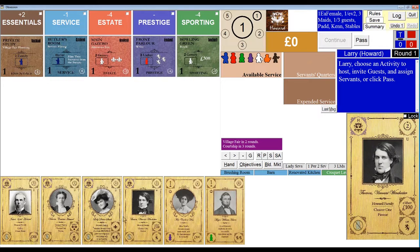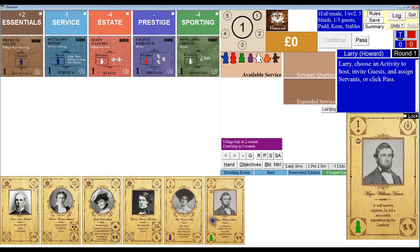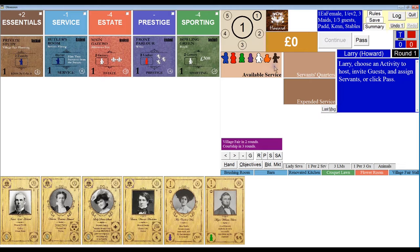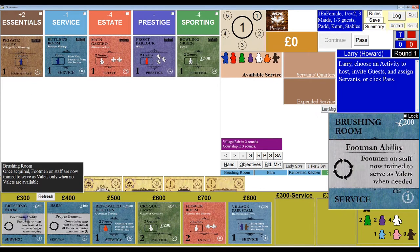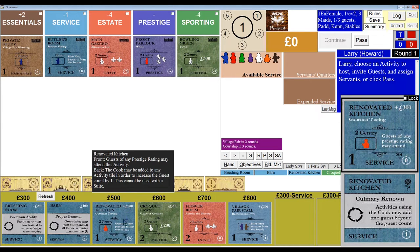This is my starting hand — my Howard family and my two starting guests — and fortunately I started with one of each gender, which is nice. Because I chose the useful man as my bonus servant, I'll probably go to the private study to get that bonus 200 pounds for each village fair. The brushing room is only going to cost me 100 pounds, but the tile I'm really looking at is the renovated kitchen, because when this flips it will allow me to add one guest beyond the guest count every time I add the cook to my activity tile. I don't want the AI to steal that, so I want to get this as quickly as possible.